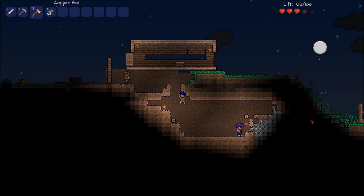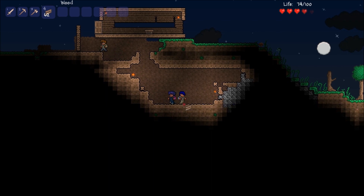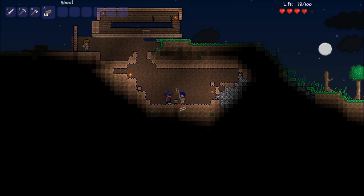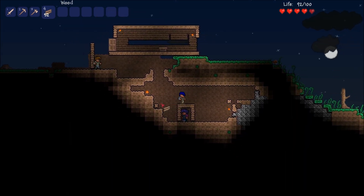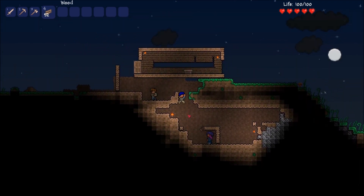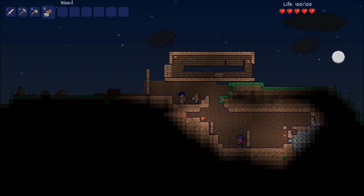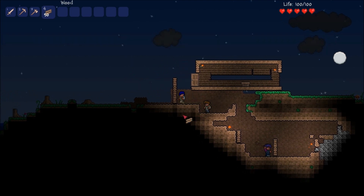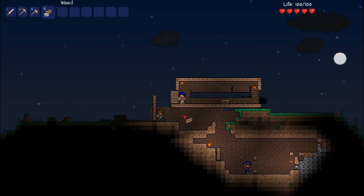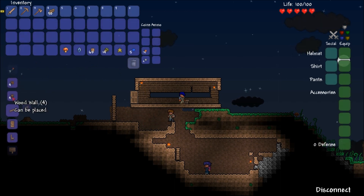I made an awesome house. You did. You know what? Stay there. I shall chop it down. I can't get out. This is my wood. You can also make a house out of stone. I say we wrap up the Let's Play.